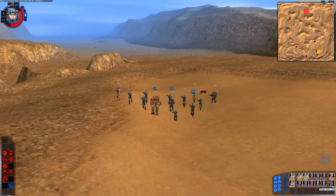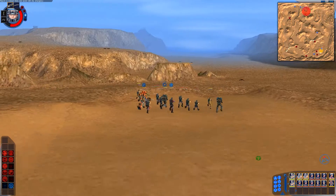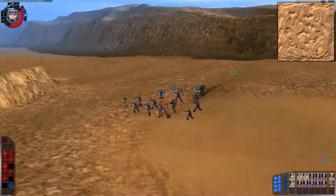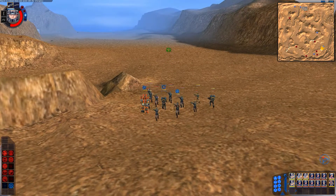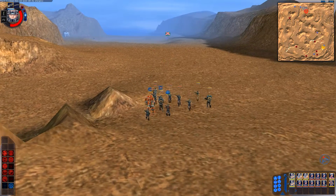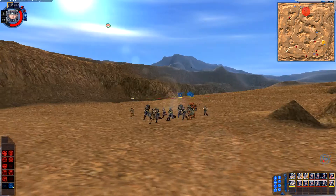Something this guy does is he stuns the bugs. So what you can do is have him at the point of your advance and he just electrocutes things with his electric gun. This area I do not like the look of — any hoppers around? I don't think so.